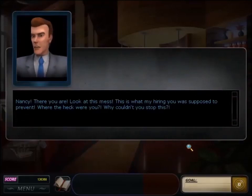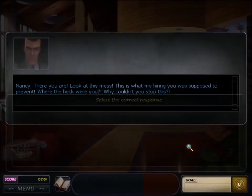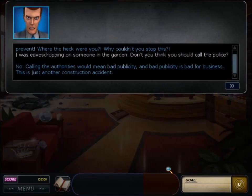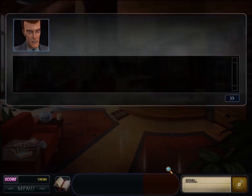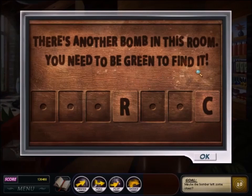Nancy returns to the reception area, which was just blown up. A furious Mr. Blesky chews Nancy out and refuses to call the police. Nancy finds a puzzle board saying there's a second bomb nearby — the riddle answer is clearly 'recycle.' To solve it, Nancy needs all five tiles: use a towel to get one, a screwdriver to get two others, a branch to get one that's high up, and open a cabinet, feed the fish, then use a fishnet to get the last tile. Behind the bomb is a threatening message for Nancy, which she ignores, focusing instead on an angry letter from Helfton wanting more recognition.